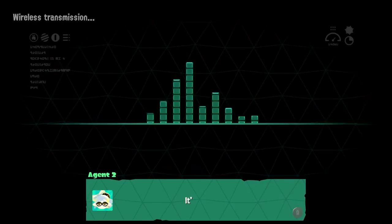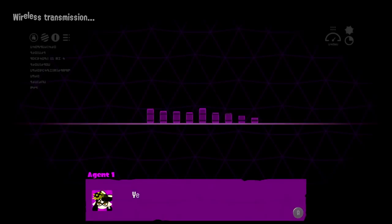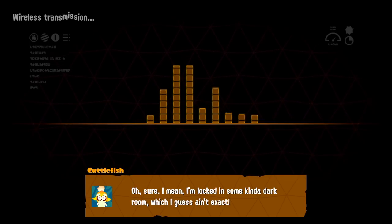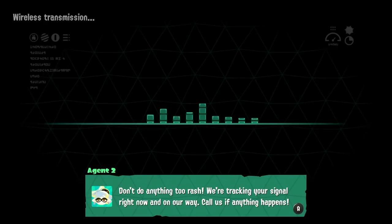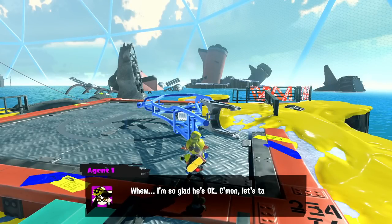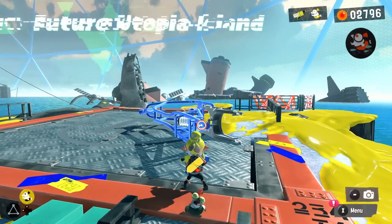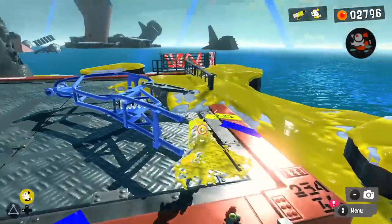'Copy, copy — it's Gramps! Anyone listening? You read me, over?' It's Gramps! 'Where are you right now?' 'Kelly, Murray, my darlings — you're okay!' We're okay — wait, we should be asking if you're okay! 'Oh sure, I mean I'm locked in some kind of dark room which ain't exactly ideal. I'll see if I can break out.' 'Don't do anything too rash — we're tracking your signal right now and on our way. Call us if anything happens.' I'm so glad he's okay. 'Agent Three, if you want to go back to the previous kettle just open the menu.' This is definitely the body of a bike — maybe we'll get more pieces at some point.